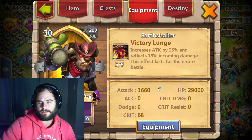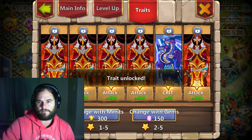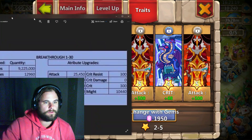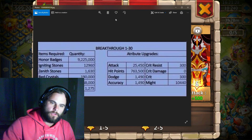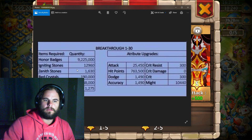There's also an extra attack of 3,600, extra HP of 29,000, and extra crit of 86 depending on configuration. So now you know - if you want to do breakthrough 1 through 30, these are the resources you need. If you have that in place, you can safely take a legend to breakthrough 30.